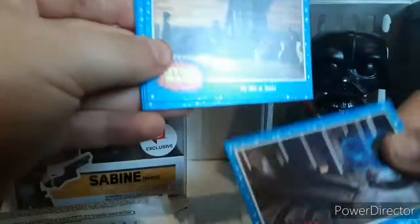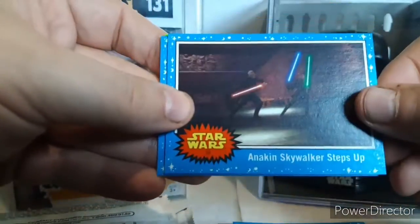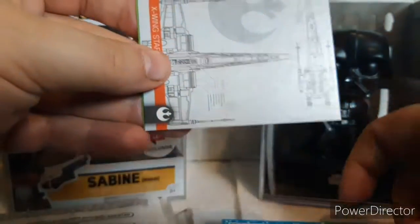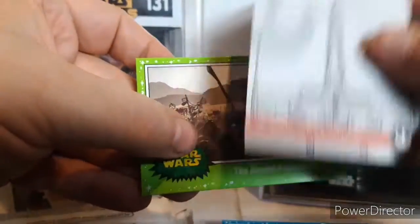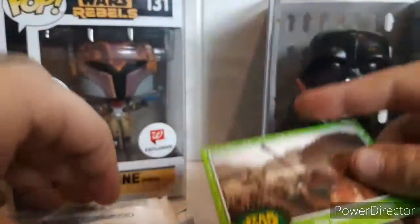Nearing That War End, To Be a Jedi, Anakin Skywalker Steps Up, Last Duel on Death Star. X-Wing Starfighter schematic card — I believe this is probably a duplicate. And the desert population.